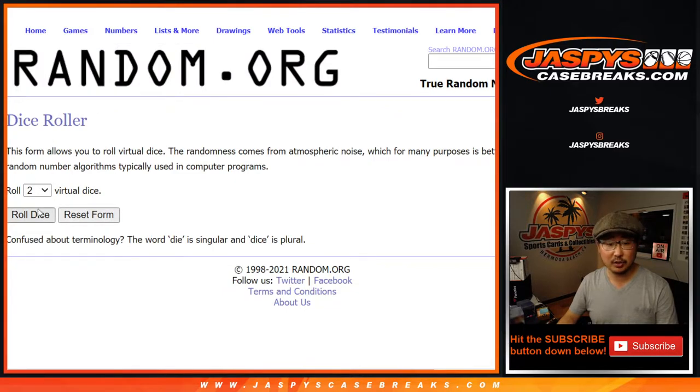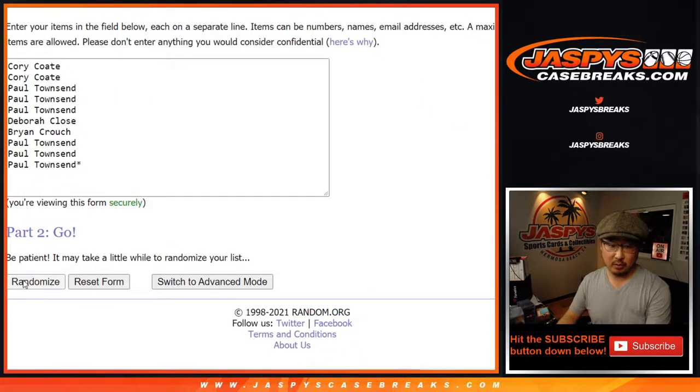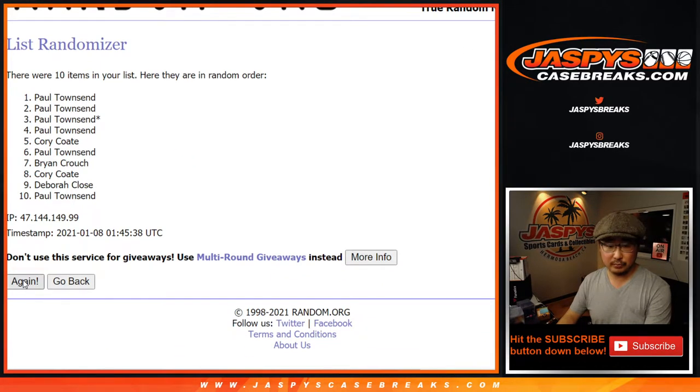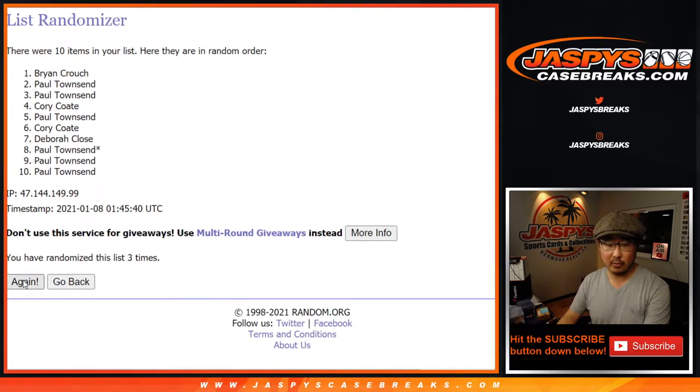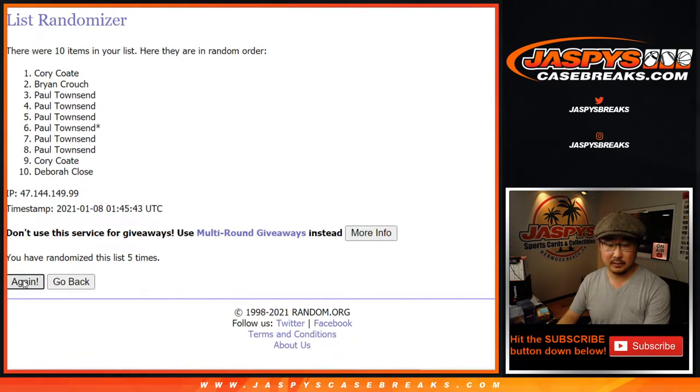There are the numbers right there. Let's roll it — let's randomize it. Three and a six, nine times for each list. One, two, three, four, five, six — and the ninth and final time.